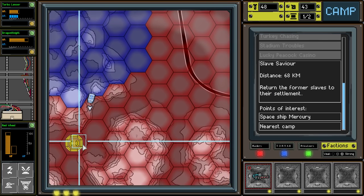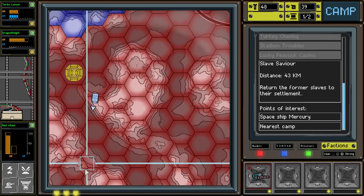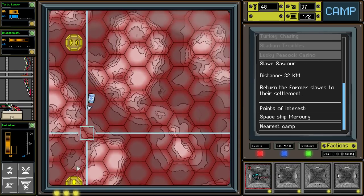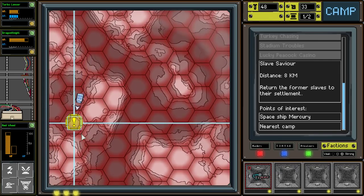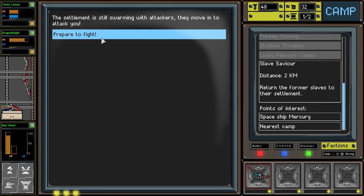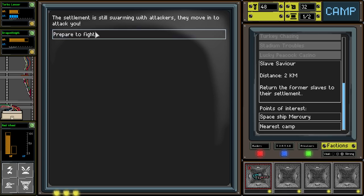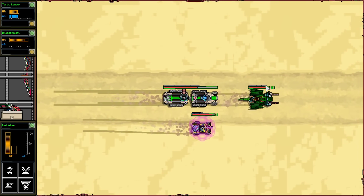Hopefully this little side quest of the slave savior won't be too much for us to deal with. I'm hoping it's not a huge fight, but it's going to be a huge fight - the settlement is swarming with attackers. They move in to attack you. Let's see how good we are. Hopefully we don't die from this. We got a railgun here and some baddies coming up on us.